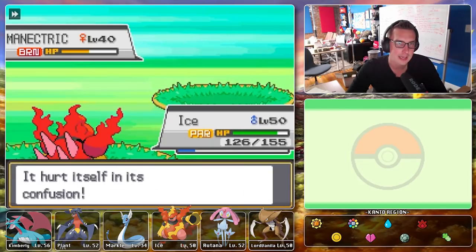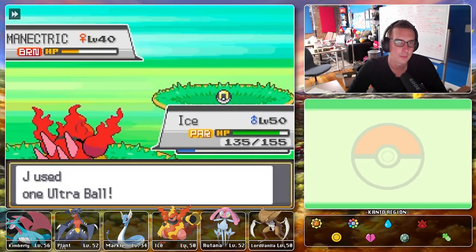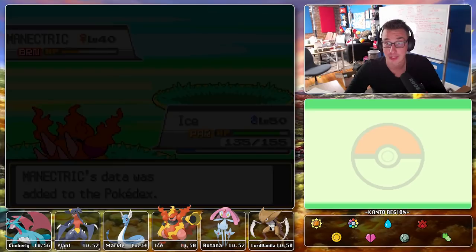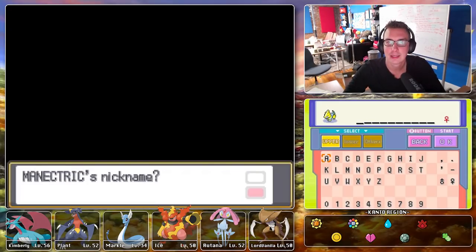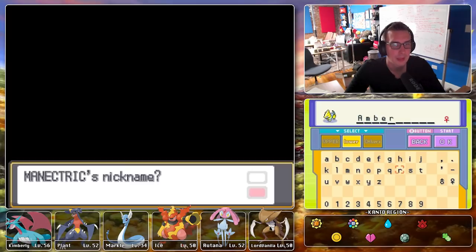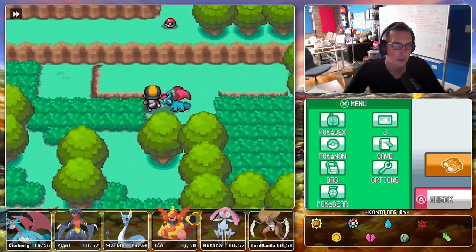One, two — just like that. A little Confuse Ray, a little burn, a little leftovers action, and we throw another Ultra Ball. I suspect this amount of grinding is going to take quite some time — I think I'll change shirts before the end of this episode. Ben is running an errand so he can't name the Manectric right now, but the video comments say Amber. Named after Amber Taylor — welcome to the box, Amber!